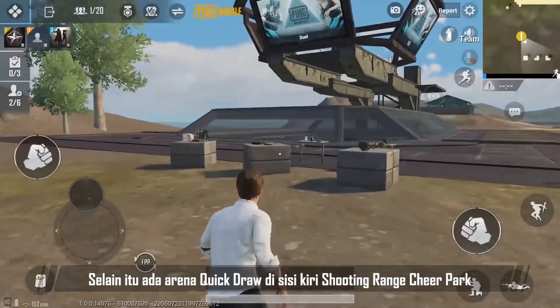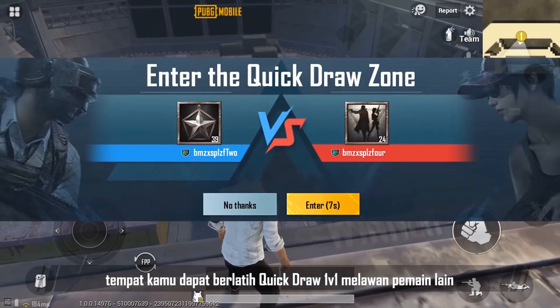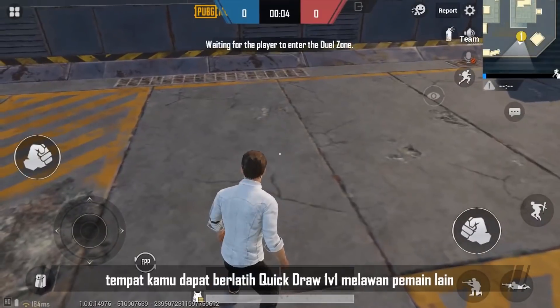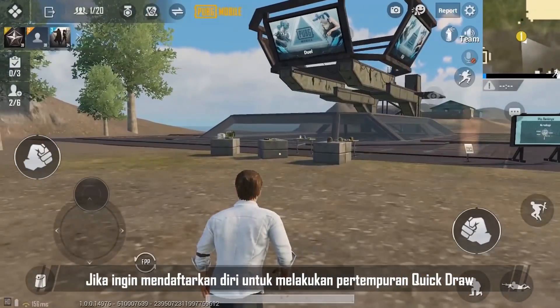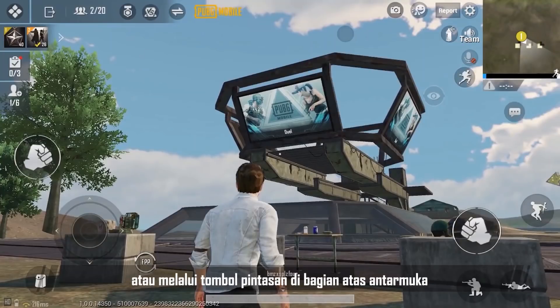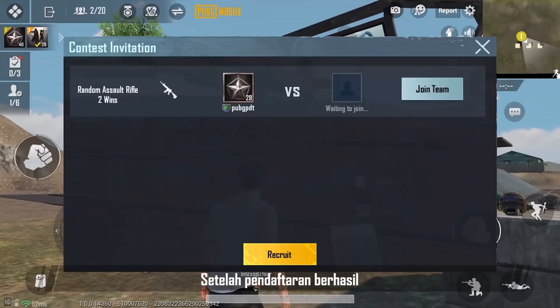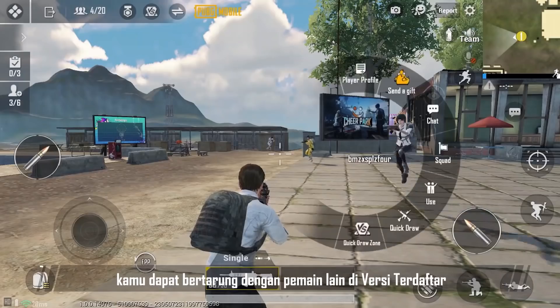There is also a new Quick Draw Arena on the left of Cheer Park's shooting range, where you'll be able to train on a 1v1 Quick Draw with other players. To register for Quick Draw battles, you can do it at the eBoard in Cheer Park or via the shortcut button at the top of the interface. Once the registration is successful, you'll be able to compete with other players in the registered version.